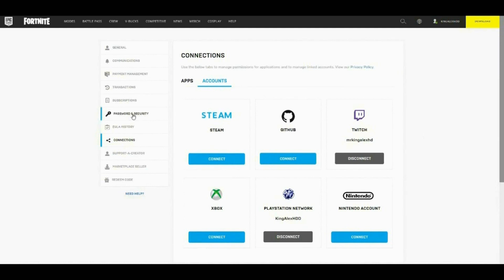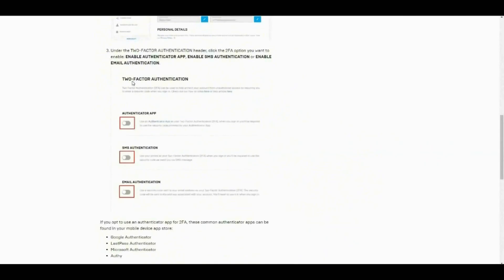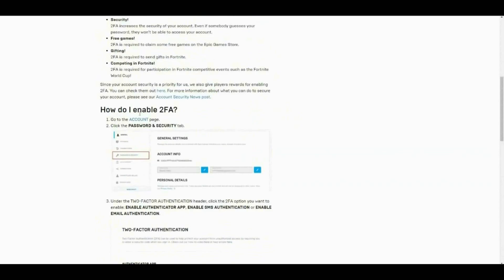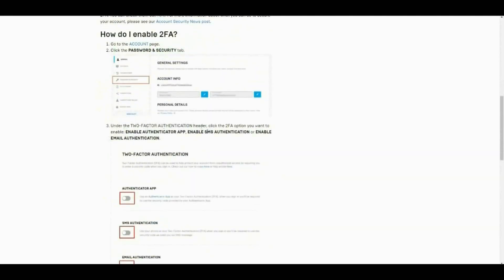Once you've connected your PlayStation, Xbox, Nintendo, PC, or even mobile to your Epic account, go to where it says Password and Security and click on that. Scroll down and you'll have the 2FA options. Under the two-factor authorization header, click the 2FA option you want to enable.